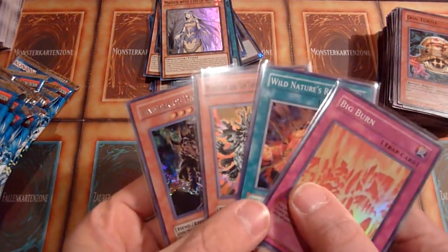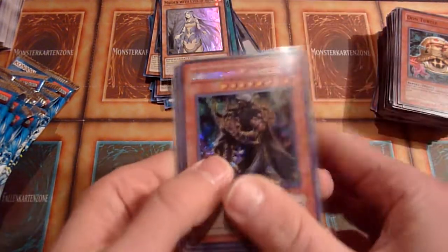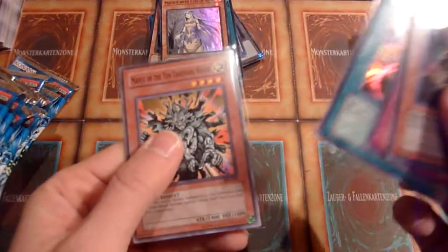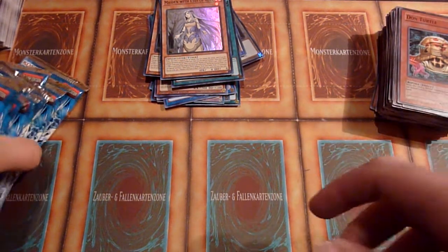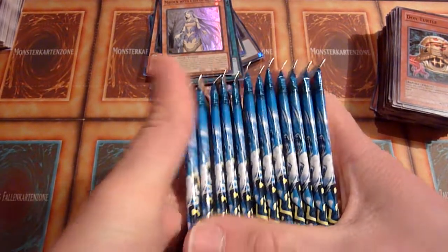This time even the promo cards were not great. Getting a secret rare out of Invasion of Chaos is usually hyped — if it's not this one. Big Burn and Wild Nature's Release, plus a Manju out of 15 packs — that's not much, you could say. But maybe the 15 LOB packs I'm going to open next will have better pulls. Maybe my third Blue Eyes out of those, or something else.